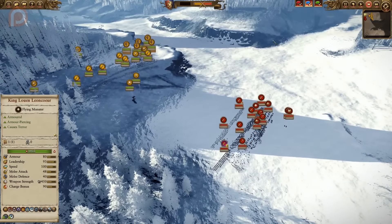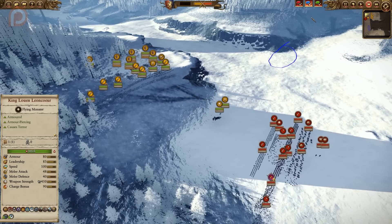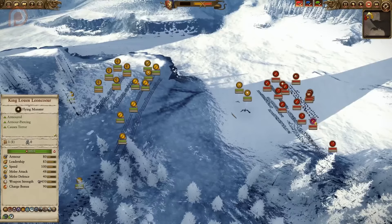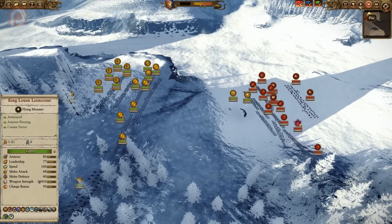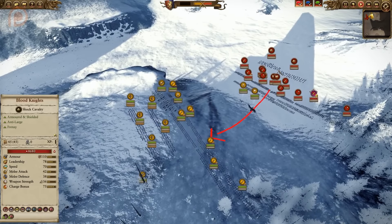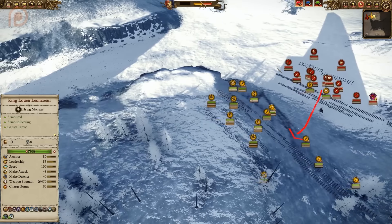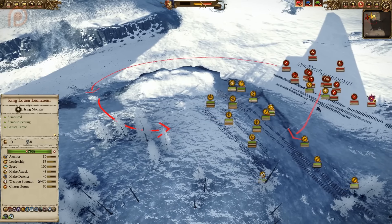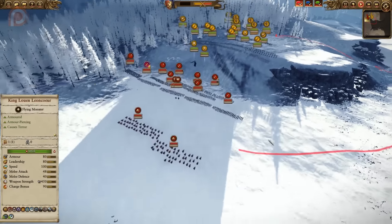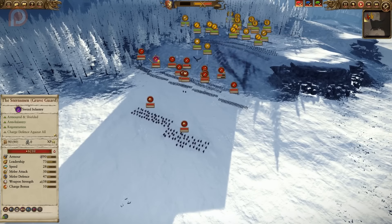Ondjage now has full vision of Ninja Hund's army. When he was down in that lower position, many units would have been hidden due to the height difference, but he now knows exactly what he's up against. A good move by Ondjage at this stage would have been to send one Blood Knight unit alongside a White King around the rear early, because Ninja Hund was completely stationary — that movement could have caused disarray before engagements began.